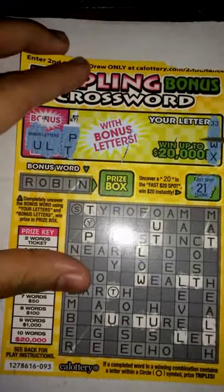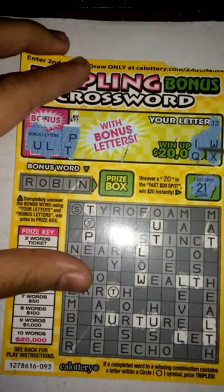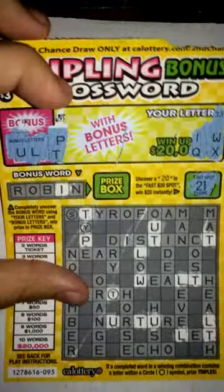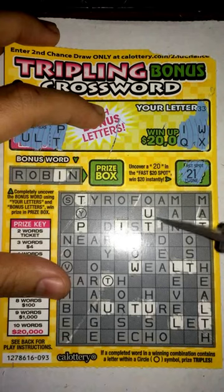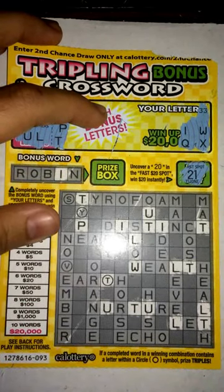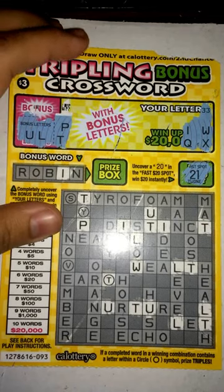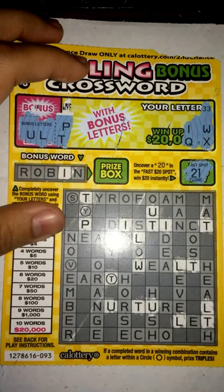A couple more letters — we got six already scratched off. I, IQ — so we got an I right here, a couple I's, that's good. Let's see, we got a Q — looks like no Q. And I only have those two I's. So let's go ahead and continue.